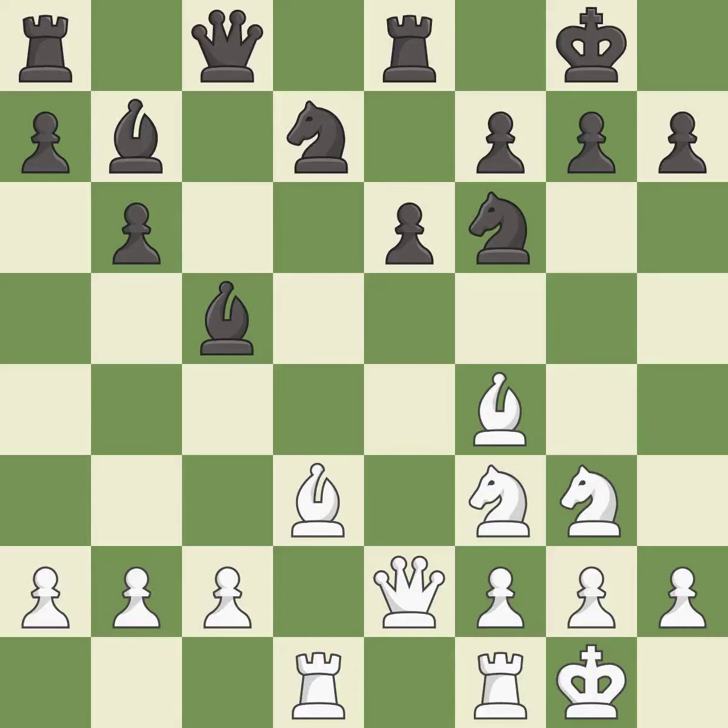This activates a queen by developing it off of its starting square — it threatens to win a bishop — it is excellent. This offers an equal trade of pieces. This stops the opponent from being able to win a bishop — it is excellent.